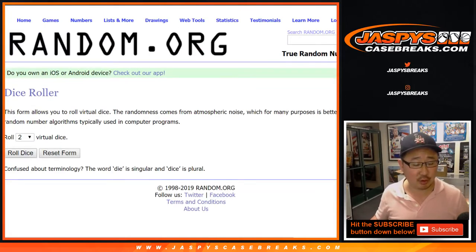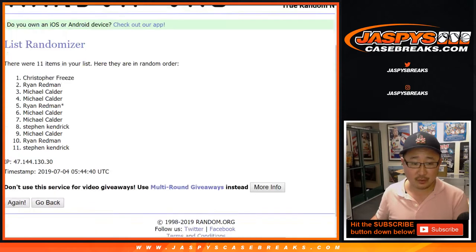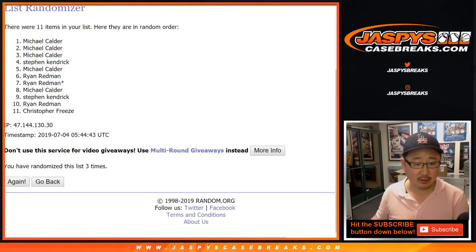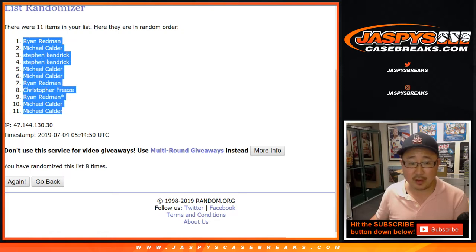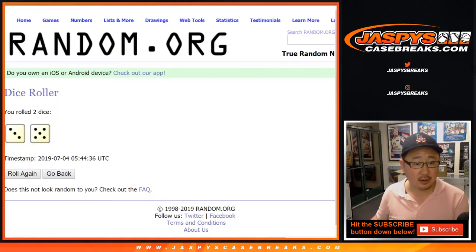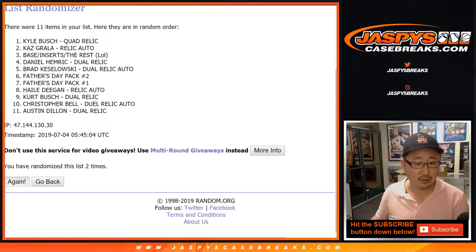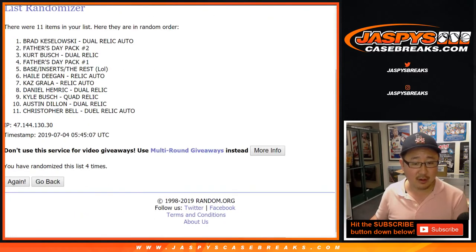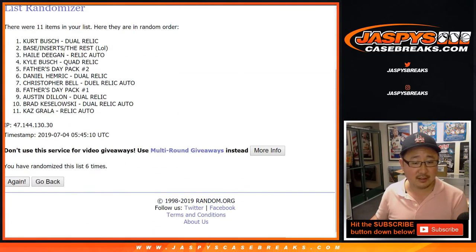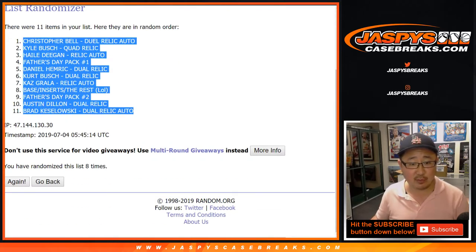Perfect — good luck. Let's roll the dice and randomize each list. Three and a five, eight times. Randomizing the names first — eight shuffles. We've got Ryan Redman down to Michael Calder. Then three and a five, eight times for the hits — eight shuffles. After eight times, we've got Christopher Bell down to Brad Kozlowski. Good luck everybody.